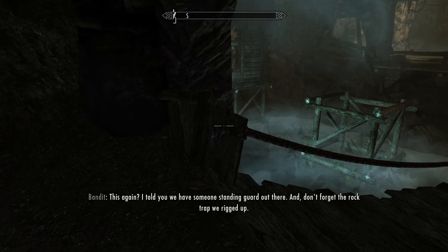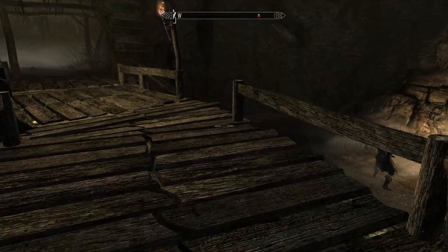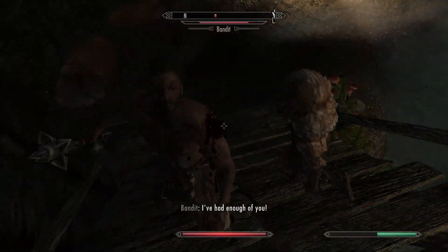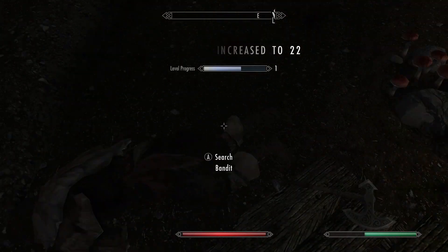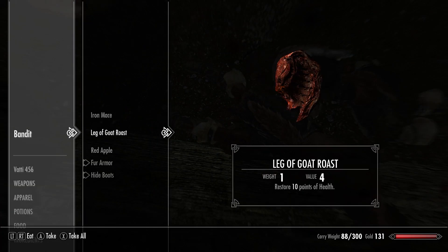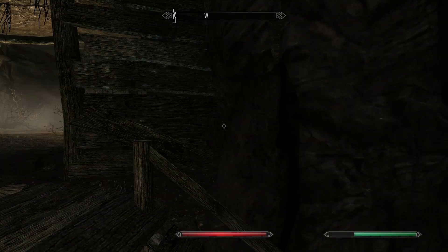I find it funny how they're talking about people breaking in when you enter. I've been detected. Yeah, these guys can have stuff. That's actually good - that's steel. Steel is the tier after iron. Let's take that too - that's nice.